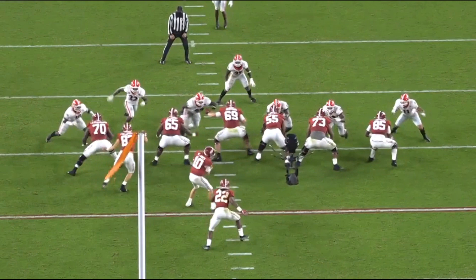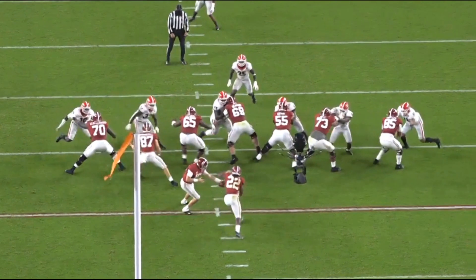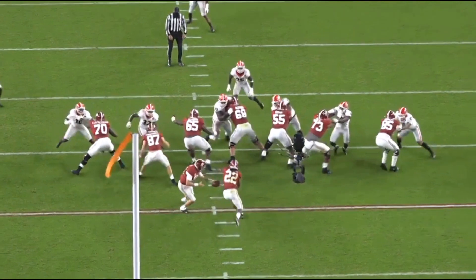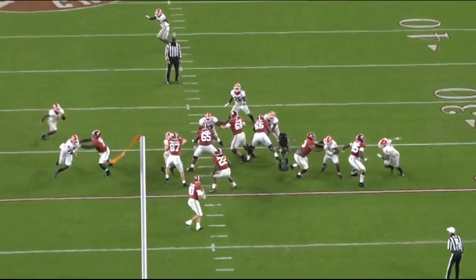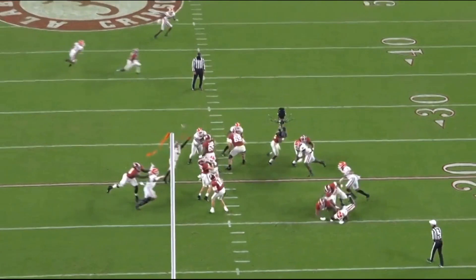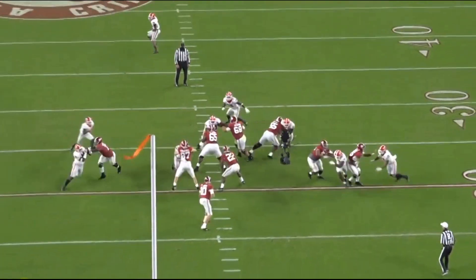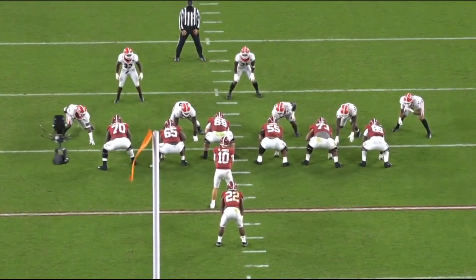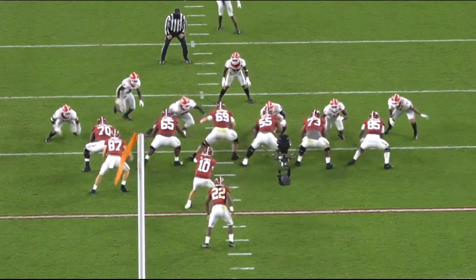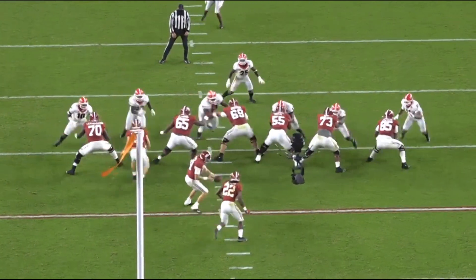He tries to use that left hand to slow the defensive end, who does a great job using his hands to get past him with a slight rip. The quarterback gets the ball out, but that's a losing rep. In the NFL, that could get Derek Carr hurt. That's something that'll have to be coached out of him. It's just one losing rep — there are hundreds and hundreds of winning reps. I'm trying to show you guys plays that have an actual impact, whether it's a good block or a losing block.